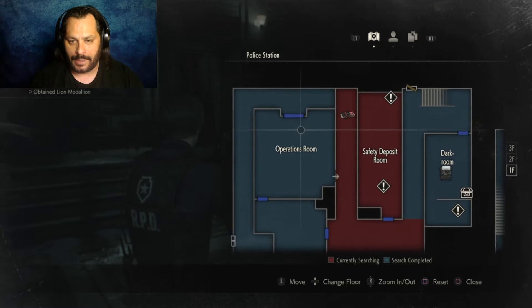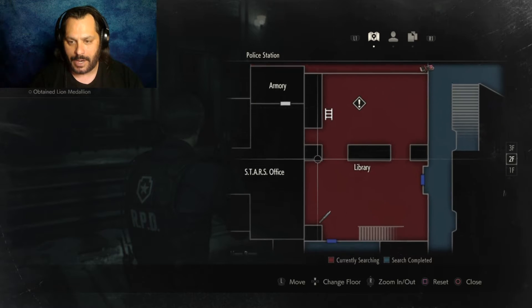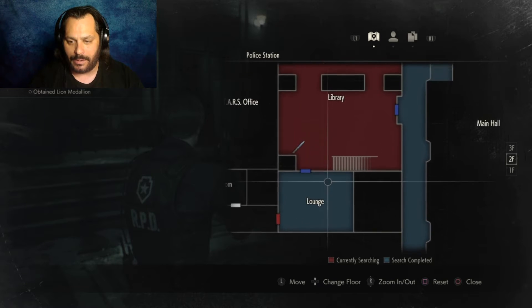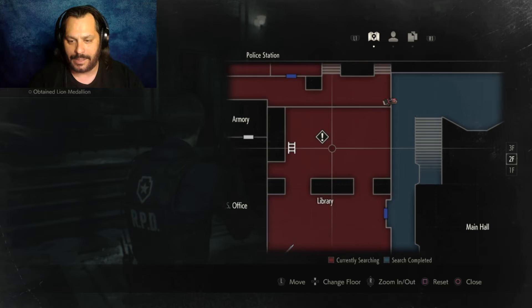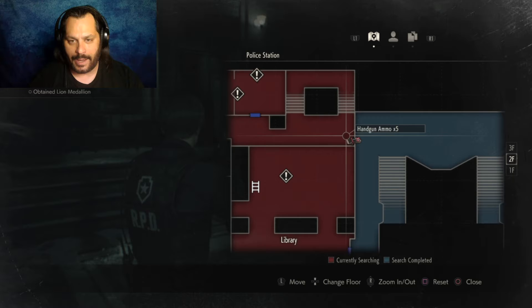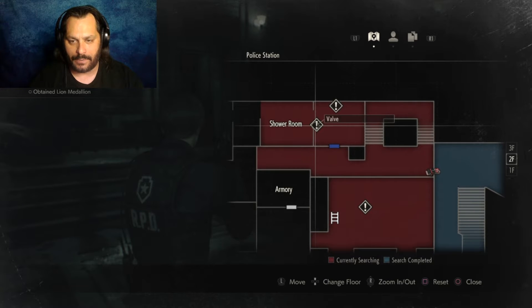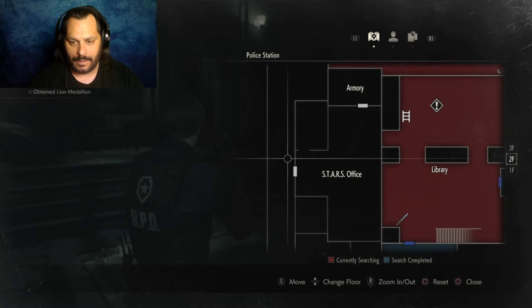I definitely need to pick that up. Change floor. Boom. Shower room library. So it's blue — it means search is completed. It's red — it means continue. Here's the jack. More handgun ammo — I'm just leaving this stuff around. Valve. Dial lock. Look at all this — I haven't done a thing.